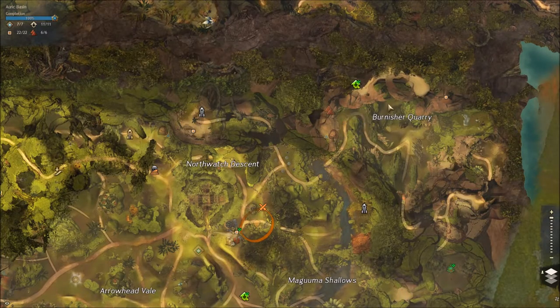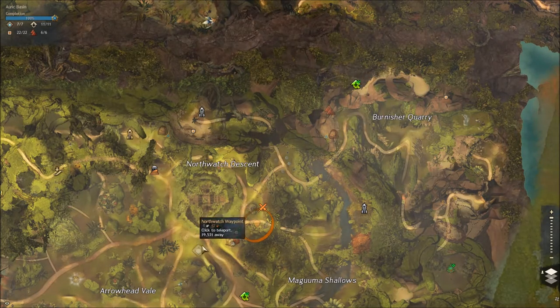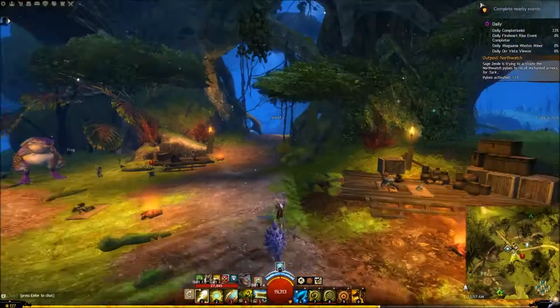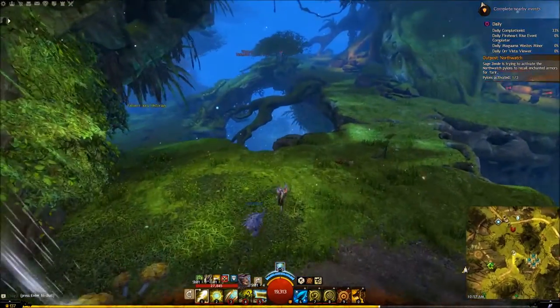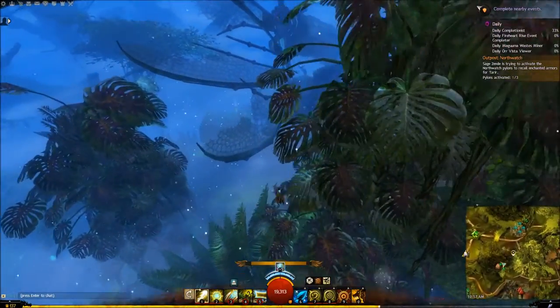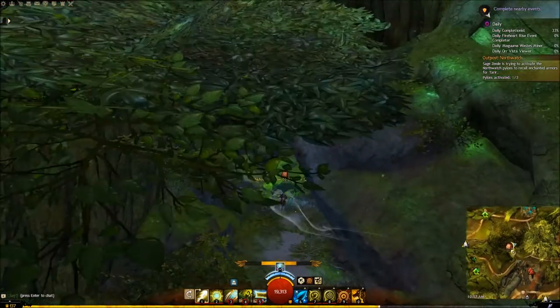Now we're grabbing the one up here in Burnisher Quarry. There are two ways to get here: you can either come from Northwatch, straight up the path, and make this little gap — there's a ley line, so you will need ley line gliding. The other option is to use the Newhawk Wallows, which is what we're going to do, coming from Wanderer's Waypoint. Once you use the Wallow or the Ley Line, it puts you in about the same spot, and from there you just take a little hike to the hero point.